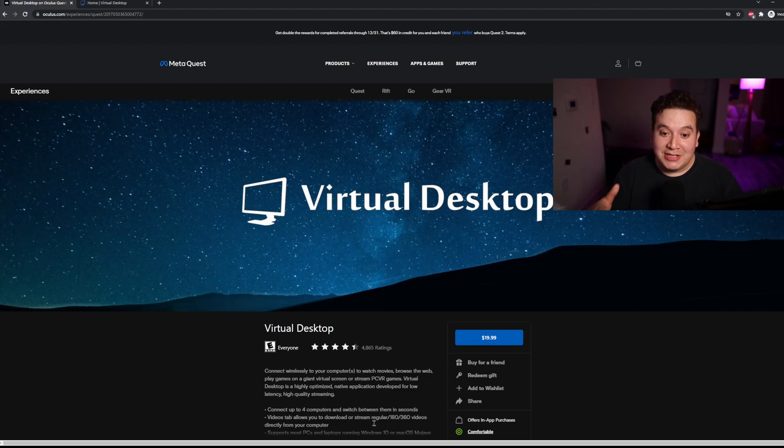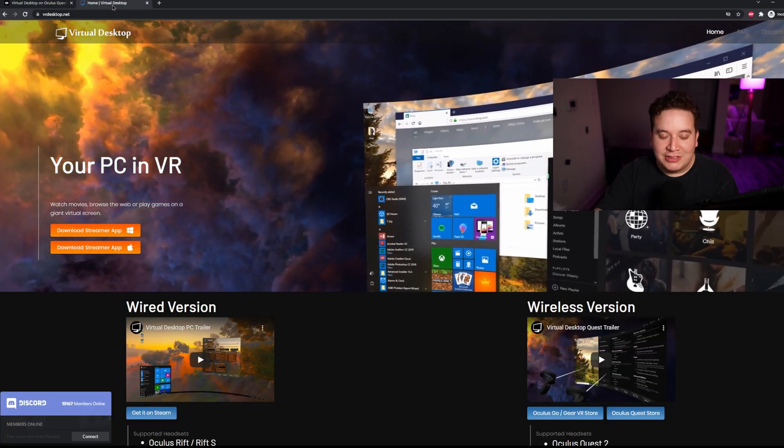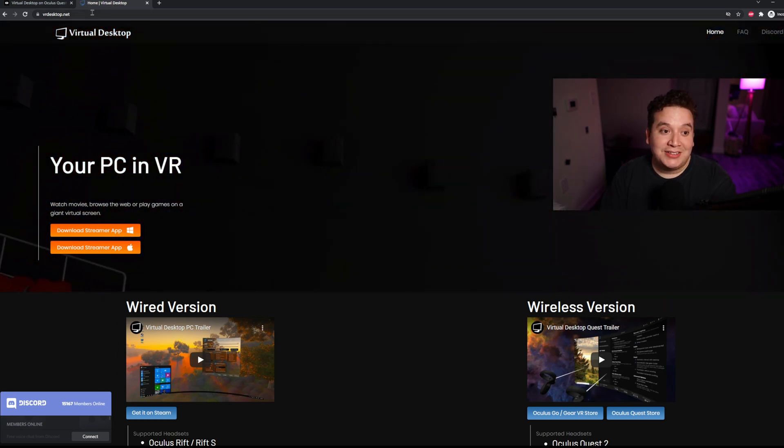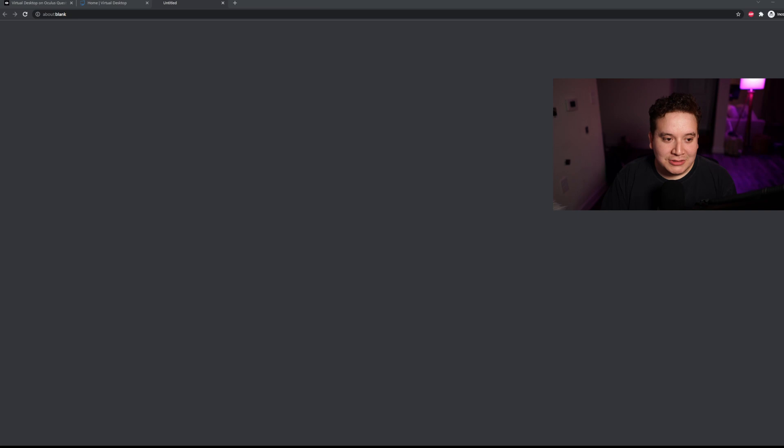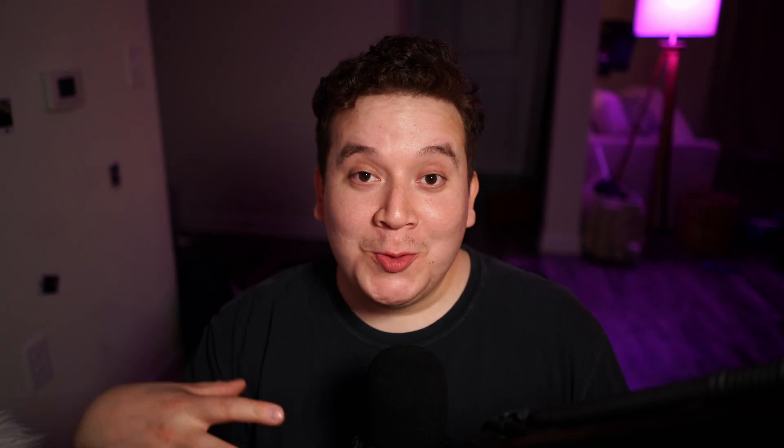Within a 45-minute to hour session I might get two or three slight moments, but it's never nearly as bad - way more consistent with so many more options. Once you purchase Virtual Desktop on your Quest, you also need to install something on your PC. Go to vrdesktop.net and download the streamer app. I've been using this on Windows. And unlike Air Link, you can have Virtual Desktop start with Windows - you don't have to manually enable it every single time you play.